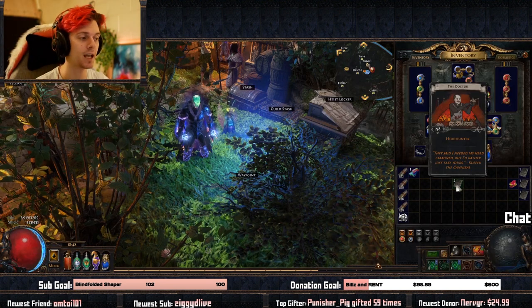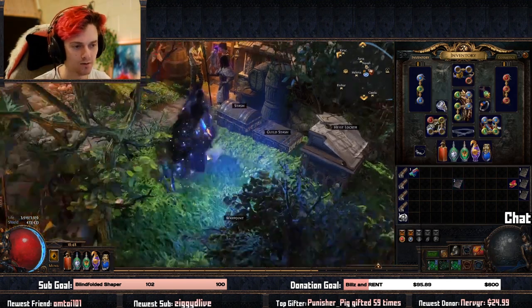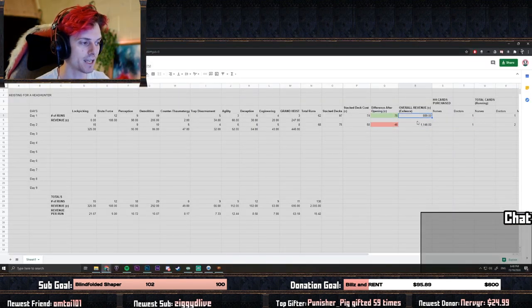As you can see we've got two Doctor cards, each worth around 650 chaos at the moment, with still a fair bit left to convert. We can basically say it's around one Doctor card per 60 to 65 contracts right now, which is pretty insane profit — about one Doctor every five hours of grinding.